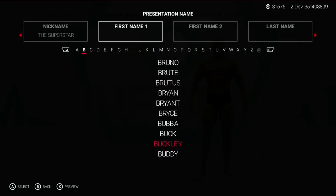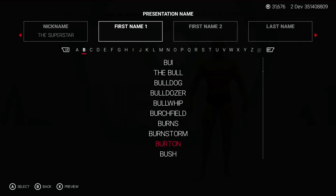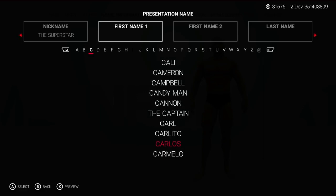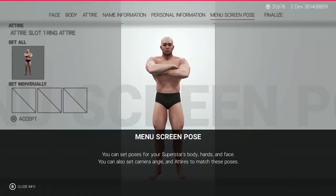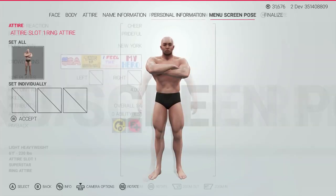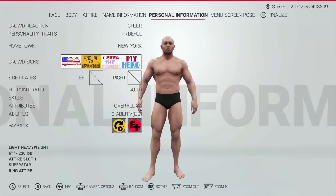Moving on to the detail section of the Create a Superstar mode, the call names appear to be untouched, as do the menu poses, although you now have the added ability to alter the camera angle of the menu screen pose. Newly added are the Payback abilities. These are quite cool new additions to the gameplay, and they allow you to gain an upper hand if you are in a losing situation within a match — very useful, and some of them are very unique and very fun.